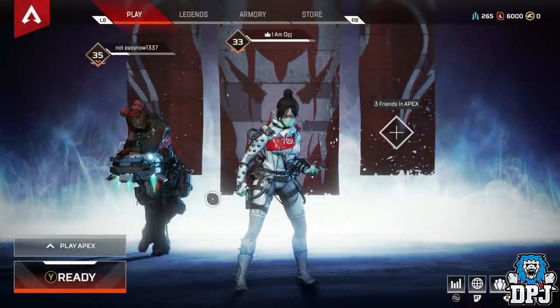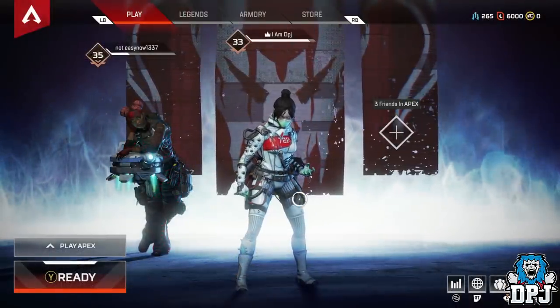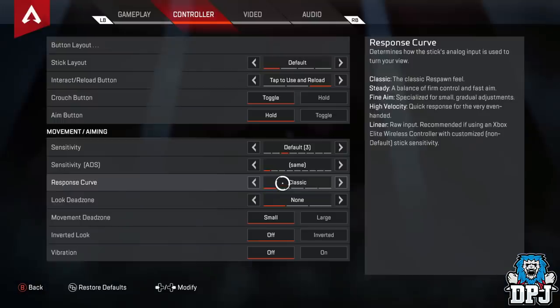Another thing I highly recommend is changing a few controller settings — console players mainly, but it may work on PC too. Go into your settings, select controller, and scroll down to response curve. Here you should select classic, which is Respawn's natural first-person shooting feel. This helped me out a ton and made my overall game much, much better.